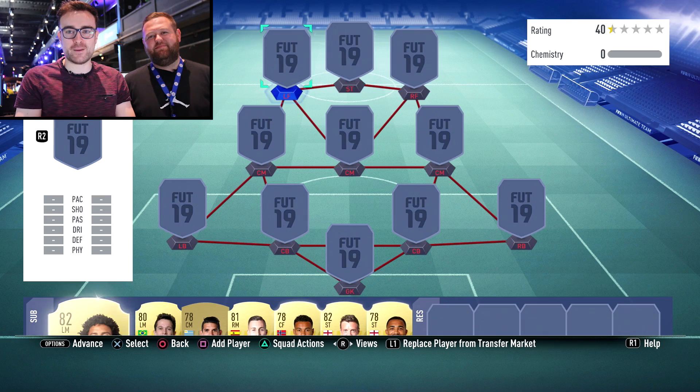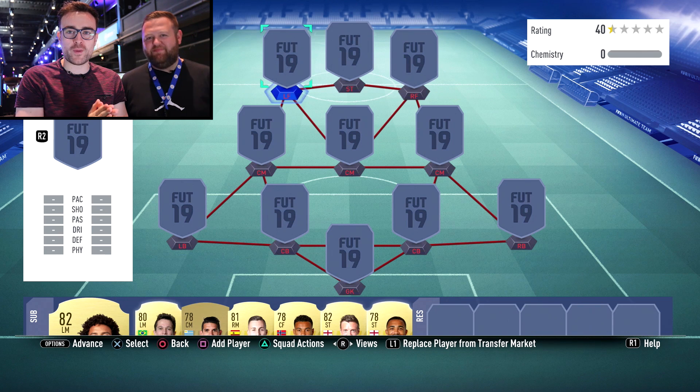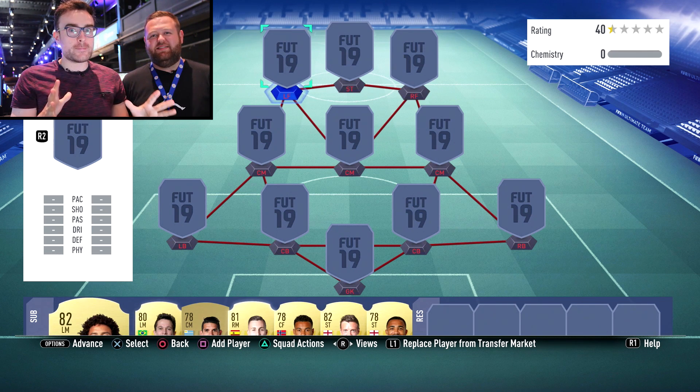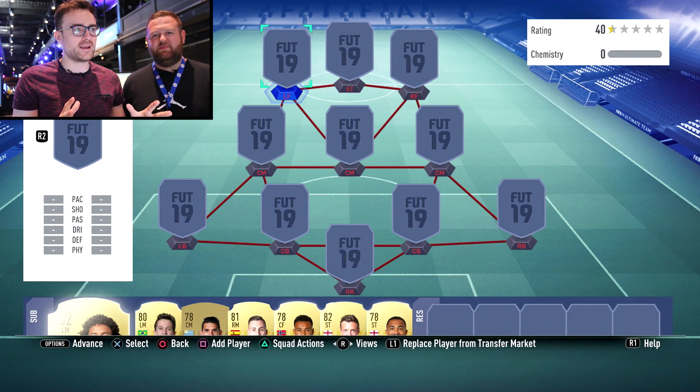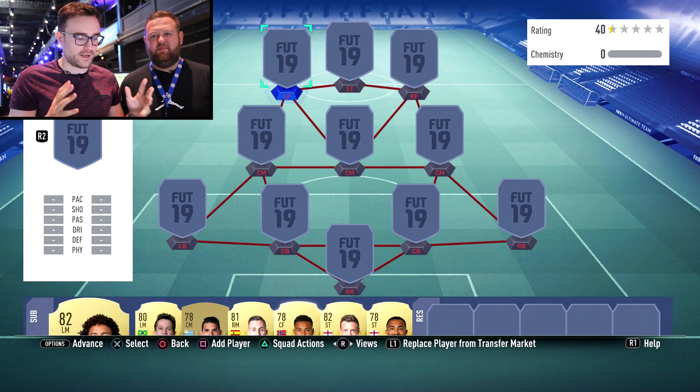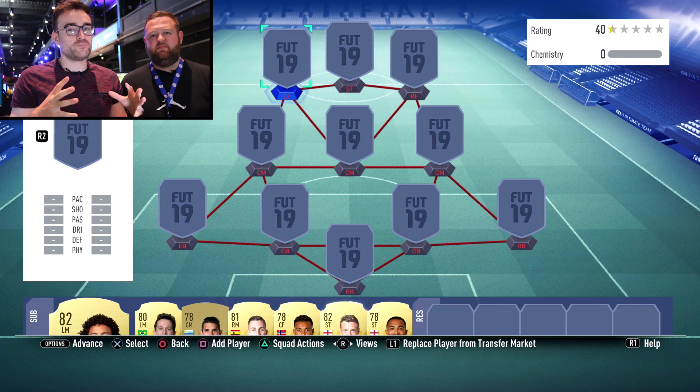Welcome back to the FIFA 19 capture event. Today I'm joined by the main man Lasty — the squad building god — who is going to be showing me what a proper Premier League OP starter team looks like. Maybe you're opening reward packs for coming back to FIFA, doing a little bit of trading on the web app before the game comes out, and then thinking: I've got a bit of coins, I want to build myself a squad and get cracking — learning the new timed finishing, all the new stuff. What team should I use?